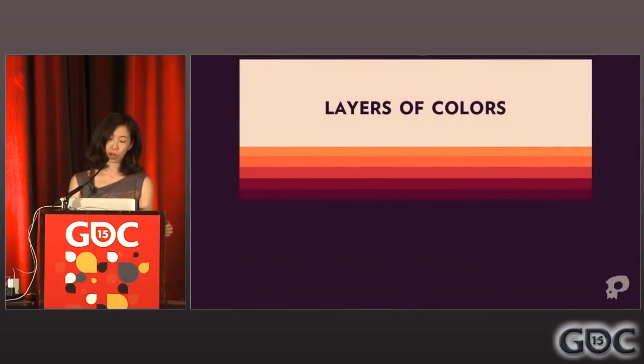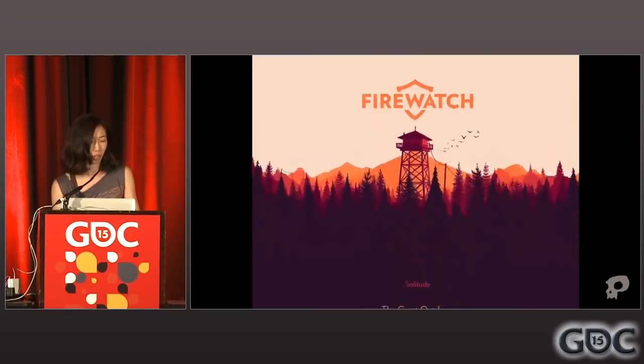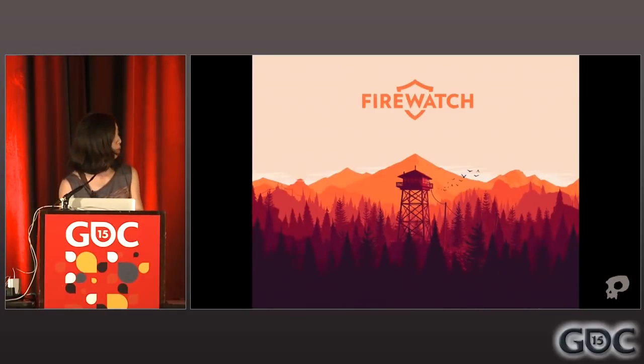Now let's talk about how we're bringing the layers of colors into the game. If we were making a 2D game, this would be quite easily achieved — use an eyedropper, separate these into parallax layers, and bam. But in a 3D world, one in which you can walk around at will, and Firewatch is not a level-based game. As much as we love the color orange, it looks lovely during sunset, but it really shouldn't look like that at night or in the morning. So copying the colors directly from the concept art and painting them onto the assets is out of the question. We require instead a dynamic solution.